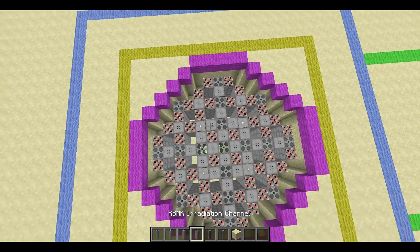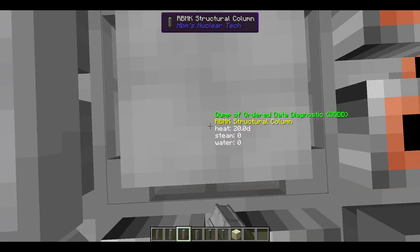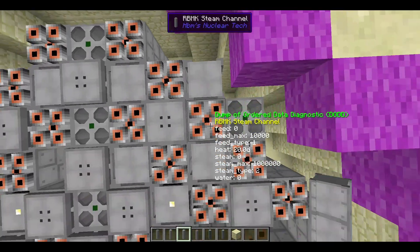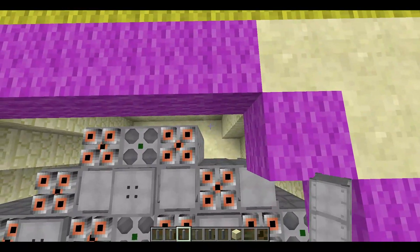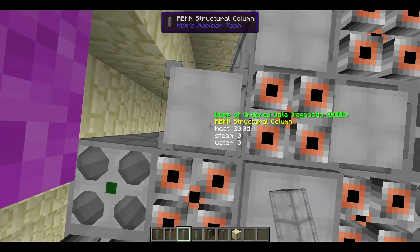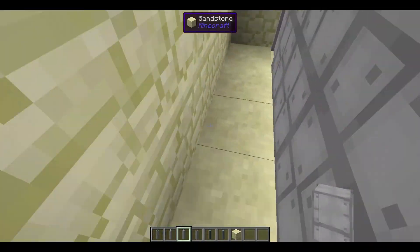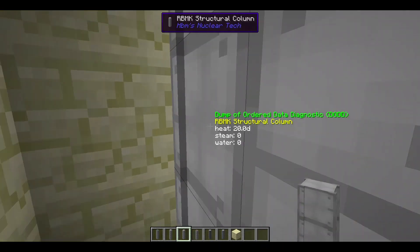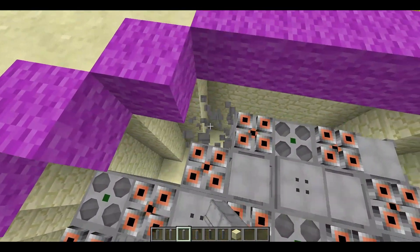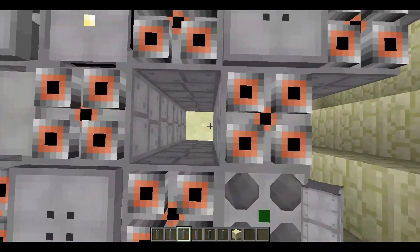The steam channels are now in place. Now we're just going to grab our beautiful structural columns and fill in the remaining gaps. Just make sure that it's somewhat coherent. Just fill in the gaps within the actual core.